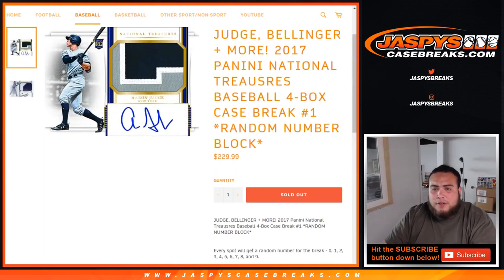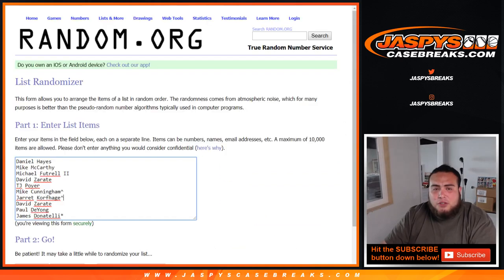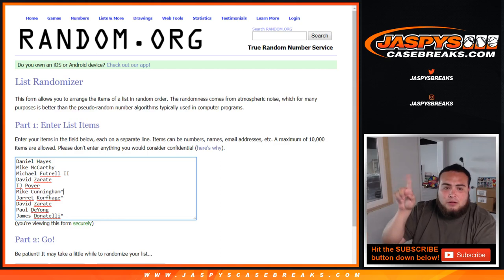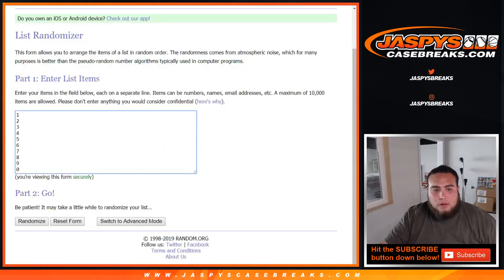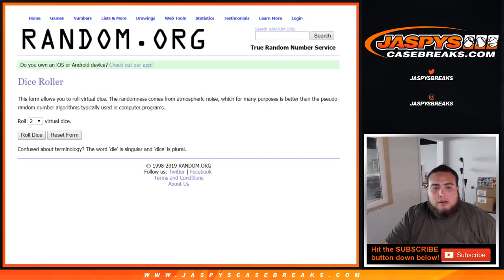Really cool stuff, guys. We did give away two spots in an 8x10s break, so Jared and Mike — with the little character sign at the end of their names — got those spots. Daniel straight up, Mike McCarthy, Michael F., David, TJ, David again, Paul and James getting last spot mojo. Zero through nine, there's the list. Good luck.